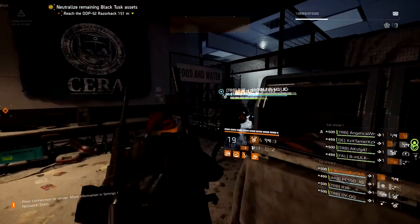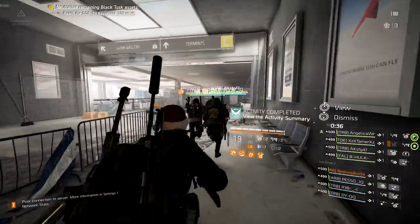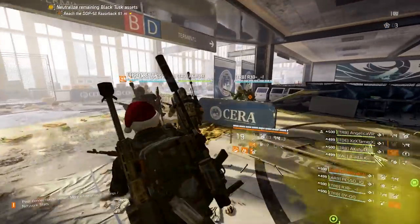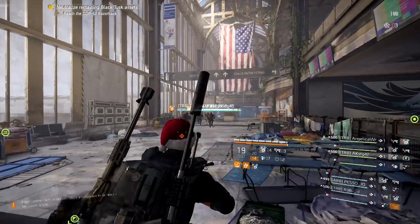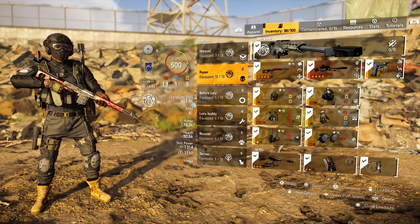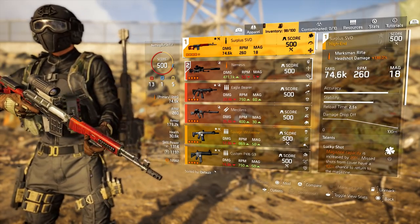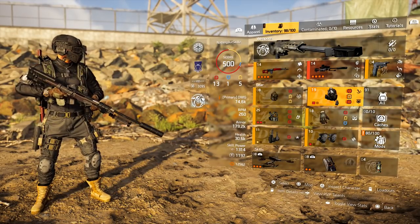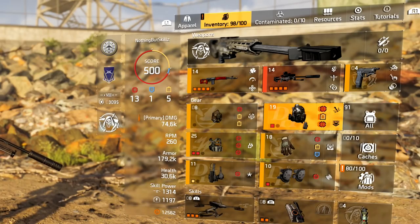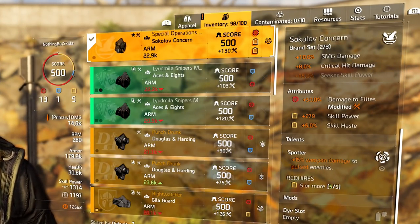The next build is the Razorback build. Almost everybody runs this, except Aces and Eights and Tip of the Spear. Drop booster hives and swap when you have a chance. This is the TAC-50 sniper build — pay attention to the changes. It's all focused around the Sharpshooter specialization. We're running 13 offensive, 1 defensive, and 5 utility. For the mask we're running the Sokoloff mask: 50% damage to elites, two yellow rolls, and Spotter for 15% weapon damage to pulsed enemies.